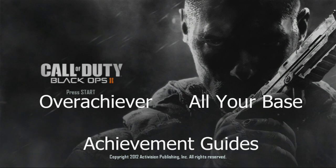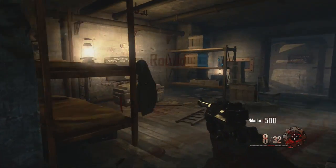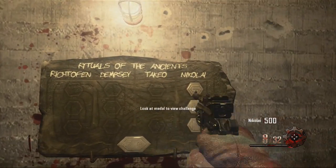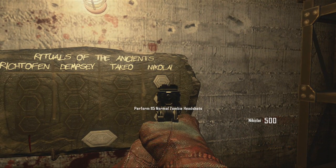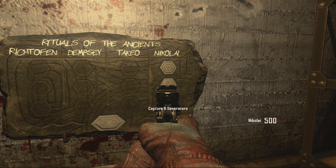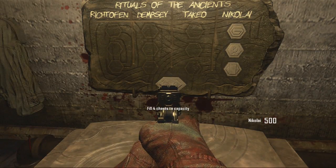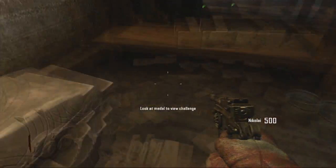All Your Base needs you to turn on all six generators, which are scattered around the map. Overachiever has you do the same thing along with a couple other challenges: perform 115 normal zombie headshots, capture six generators — which is the All Your Base achievement — and spend 30,000 points along with filling four chests to capacity.